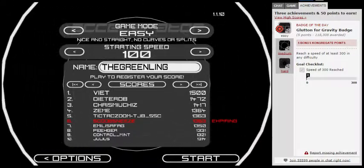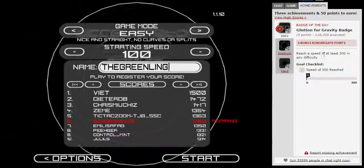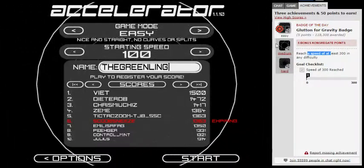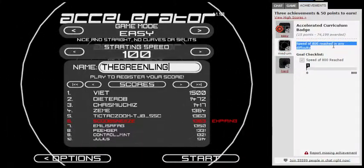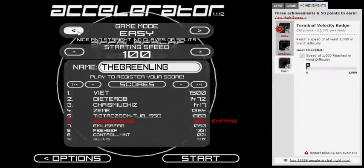Hey guys, welcome back to more Badge Quest. Here we have a couple badges. We have Plutton for Gravity, which is the Badge of the Day today, which is speed at least 300 in any difficulty, and horror reach 1000 in the horror difficulty.